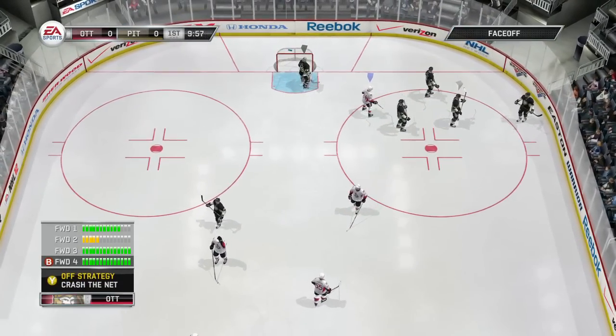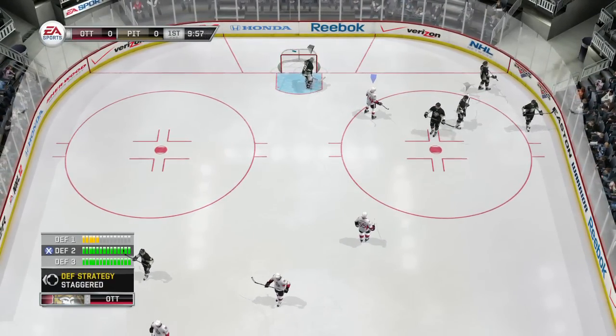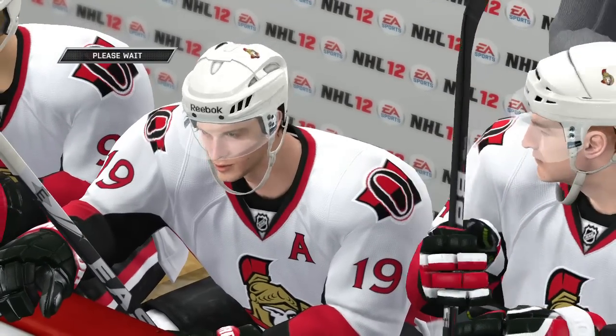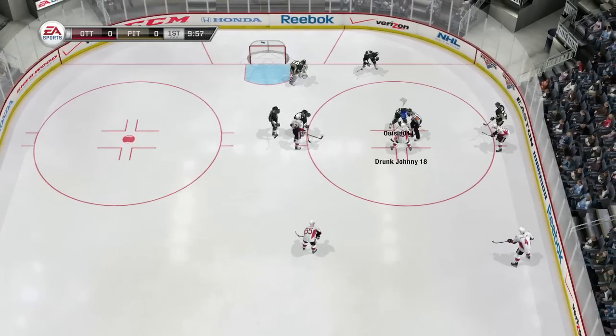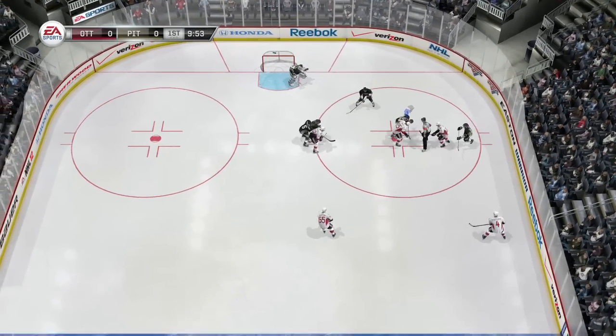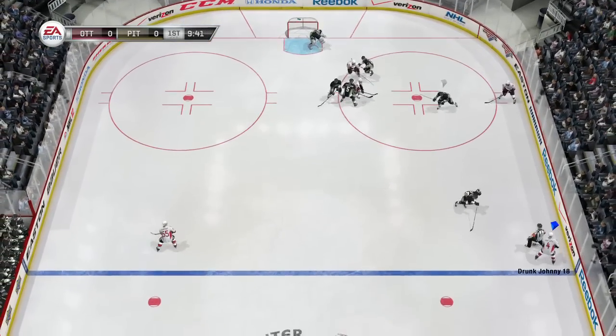That cycling back from the point is way too easy because he can only control one person. If you're chasing the puck, the opposing player can just keep passing it around, because the computers don't do anything — they just fall back, they don't move, they don't anticipate. Even though anticipation was the big word they used for NHL 2012, they do not anticipate.